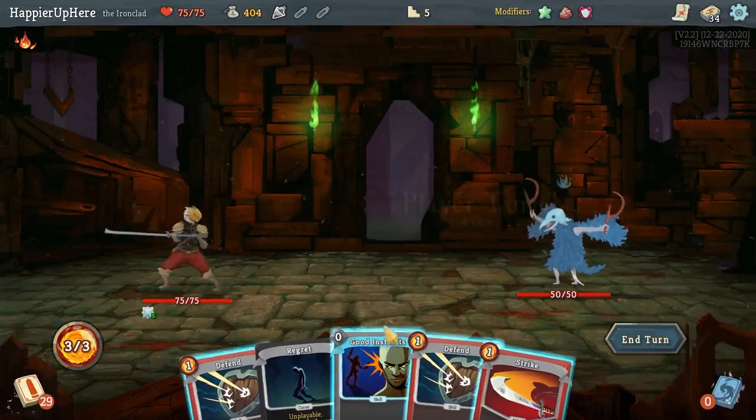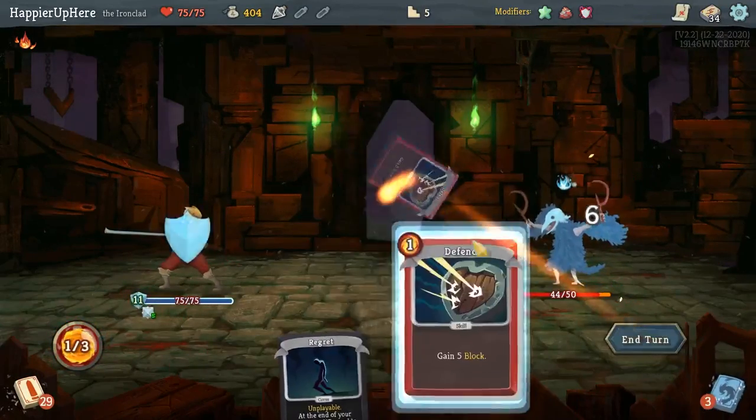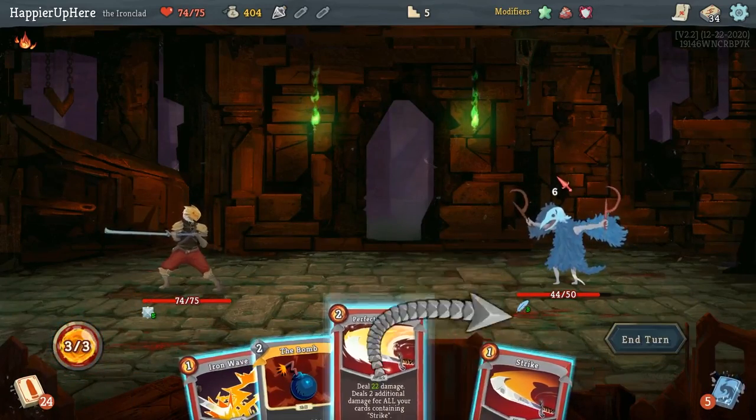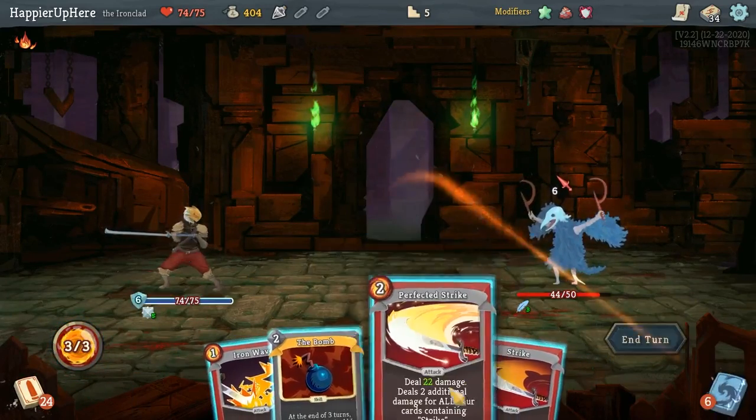Cultists — let's just play everything so the Regret deals less damage. Perfected Strike only deals 22, that's a little disappointing actually.